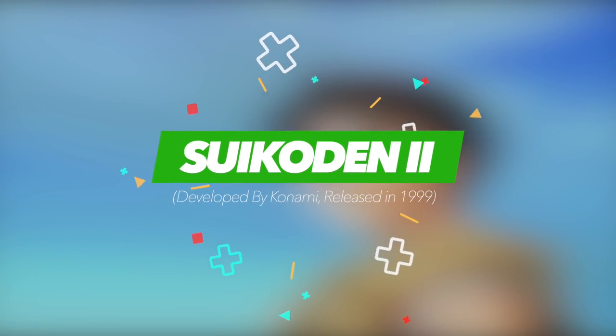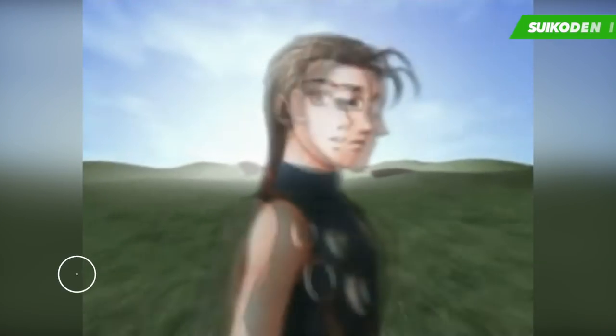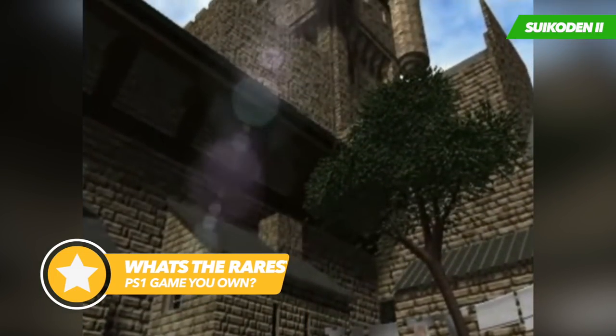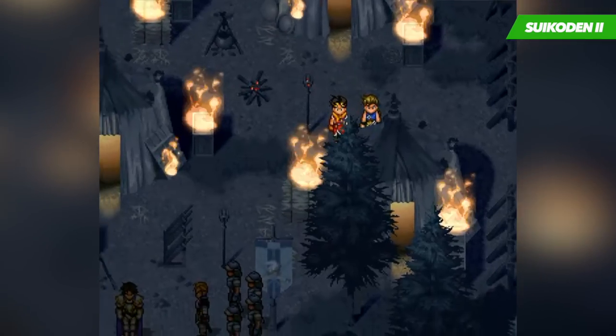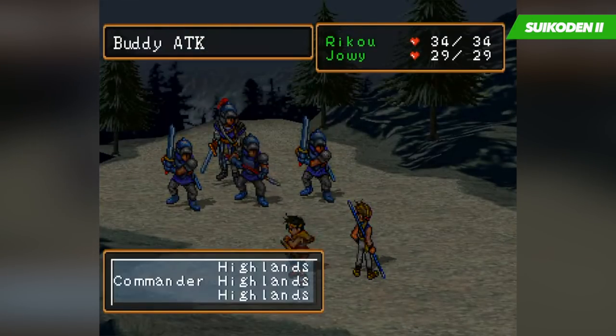Suikoden 2 shares much in common with the previous entry in the series, but manages to introduce various new mechanics and ideas that help it stand out on its own. The narrative follows a group of childhood friends who find themselves plunged into the middle of a war, brought on by a prince of the kingdom known as Luka. After two of the friends disappear, the hero takes it upon himself to make a stand against the tyranny of the prince, and to hopefully reunite with his lost companions.